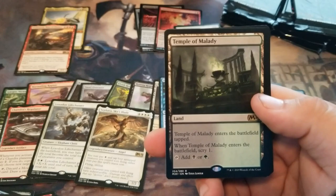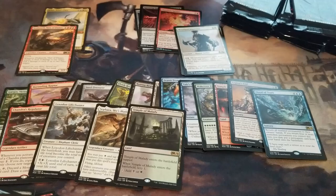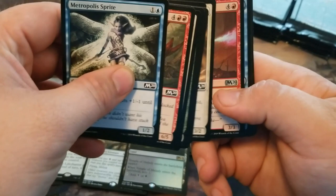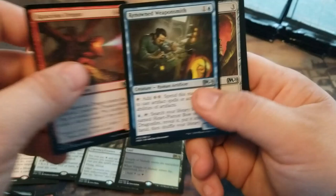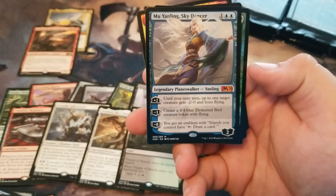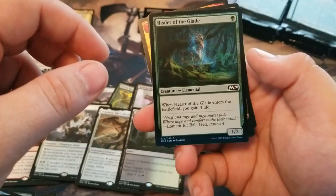Look at the Temple of Malady — which will probably be the last of our three Scrylands we get per box. And we get Mu Yanling, Sky Dancer — Legendary Planeswalker, Mythic. And a Common Healer's Glade Foil.